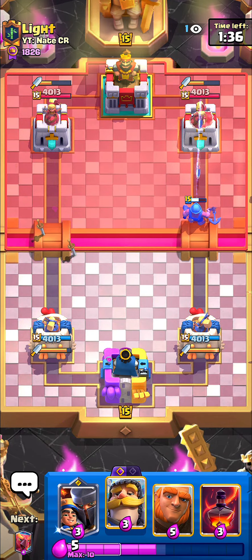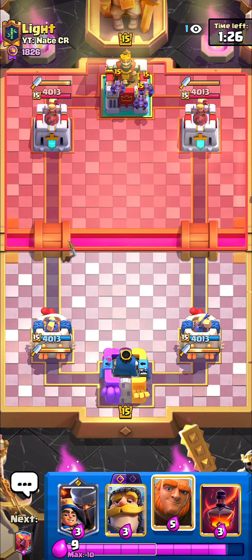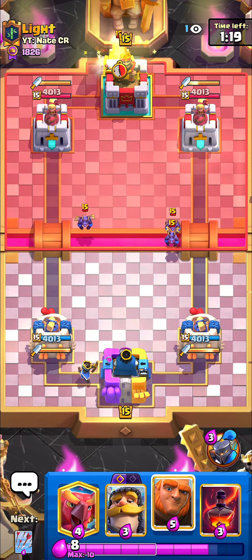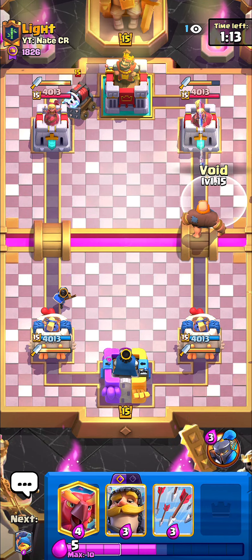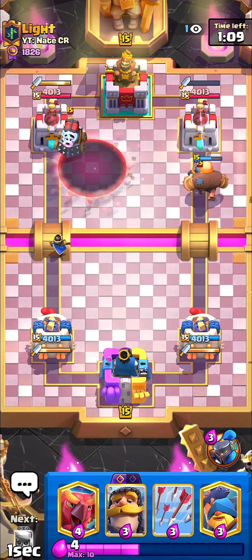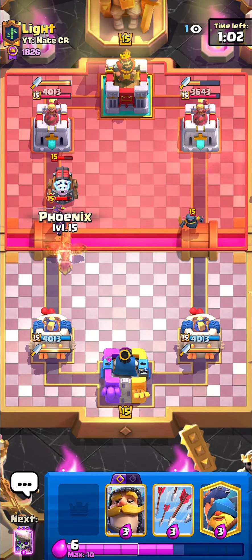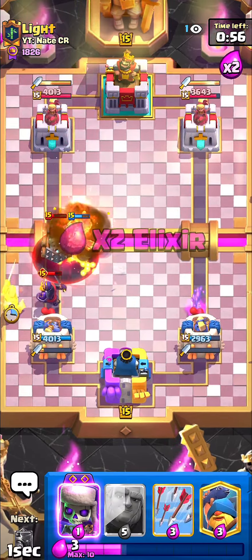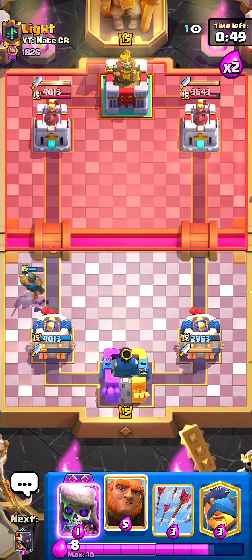I'll just chill back and wait for him to play his sparky, then I'm gonna void it. Void is so good against sparky and also against arch queen — I've faced some arch queen players and the fact that void two-shots the arch queen is so stupid. There's not a single other spell in the game that kills arch queen except lightning or rocket, but those are one negative elixir trade. Void is three elixir for a two positive elixir trade and kills the queen in two shots, which is straight up stupid. I'm really a big fan of this card getting a nerf.